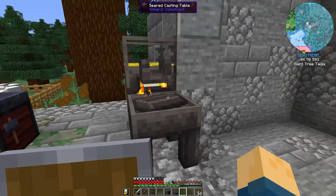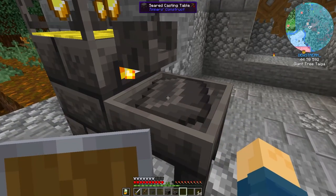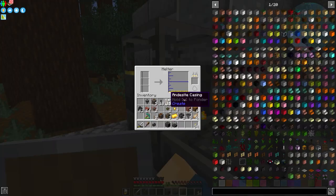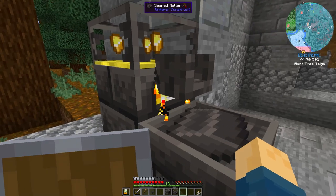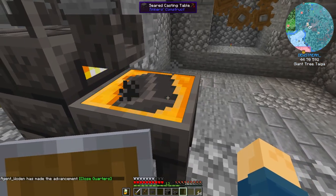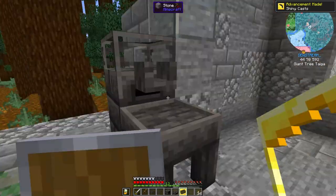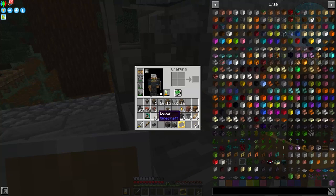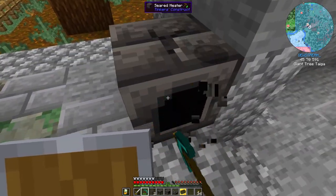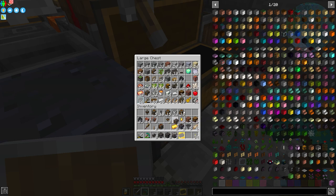We're going to use a seared brick as the template, put it on the casting table, and keep adding gold nuggets into the melter until we have enough to fill the mold — equivalent to one ingot, so nine nuggets total. There we go — it cools on the outside, and we have our gold cast. We'll need that as we go forward. I have to use a pickaxe to pick up the leftover pieces since I can't use the Tinker's tool for that.